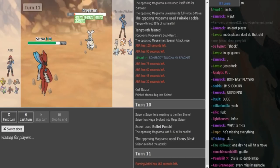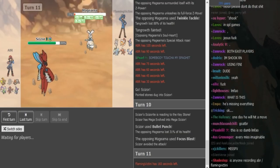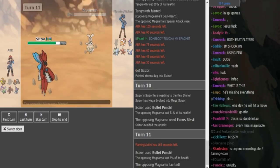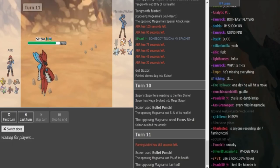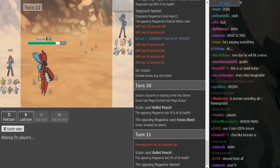Now ABR can just Bullet Punch again to pick off the Magina. Obviously there's no point in switching out as Magina dies to Rocks. It's looking bad for Efi. He either has to go Ladi or Kyurem here — I assume one of the two has HP Fire to hit the Scizor, because his Magina didn't have HP Fire. His team seems quite weak to Scizor.